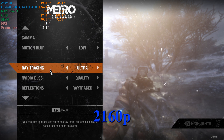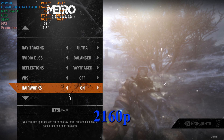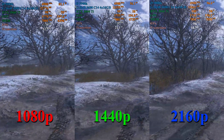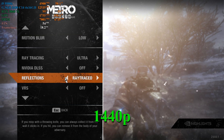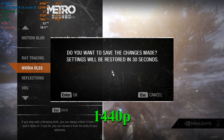Dropping DLSS from quality to balanced doesn't benefit quite as much. Frame rates do jump above 60 FPS once in a while, but not enough to really justify the loss in image quality in my opinion. At 1440p, however, turning DLSS on to quality brings our frame rates very close to 1080p performance with DLSS off.